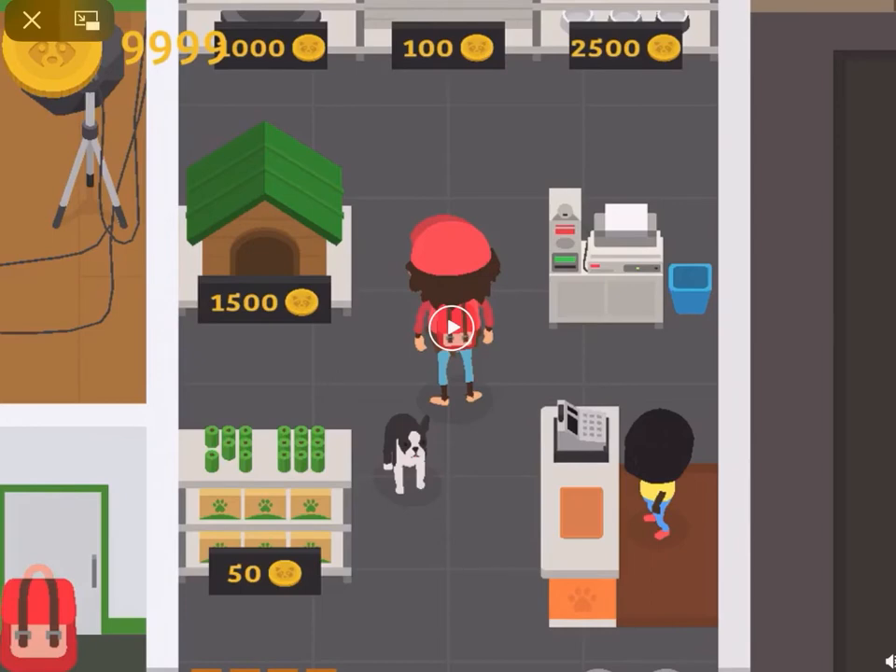Bismillah. Okay, so this is the pet shop — definitely. Although I think we are missing something, because there used to be something else in this shop, but I don't remember right now because I don't have Sneaky Sasquatch anymore. Okay, everything looks fine, let's see.